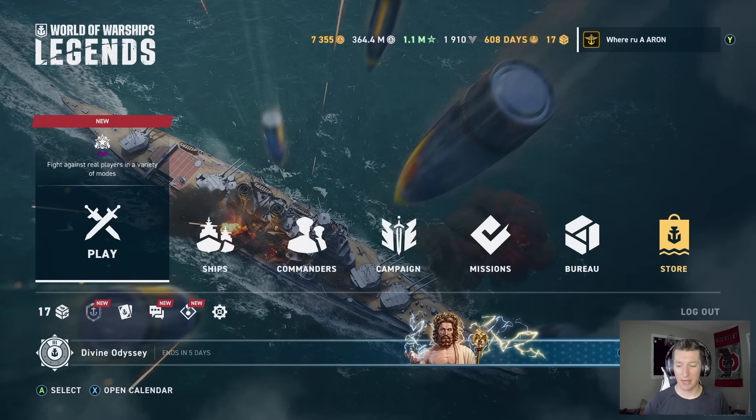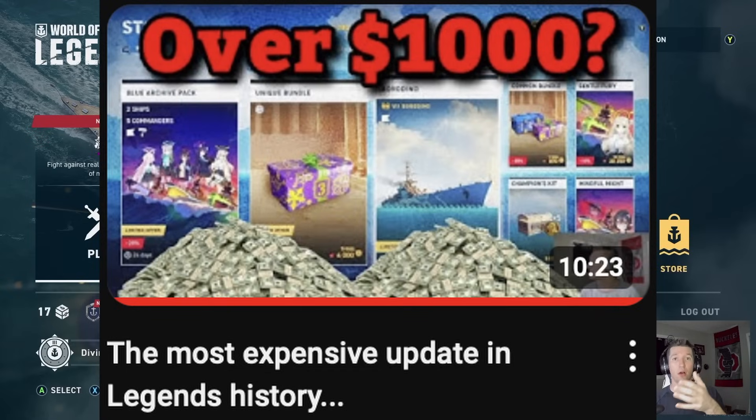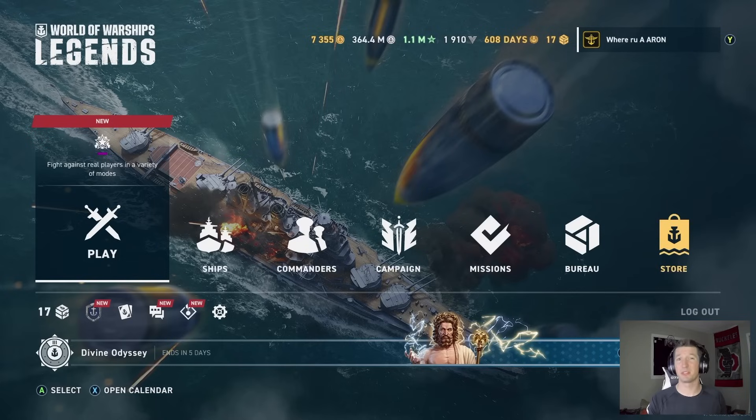I woke up early Monday and did the video on the Shill. I looked at the crafting station and I thought it was known already through different videos and such. I literally just made a video released on Saturday about this update being one of the most expensive in Legends history, and I talked about the Shill potentially being a $600 ship. For the record, it is actually around $625 to $650 to get the ship outright through premium days.